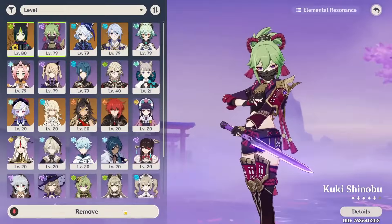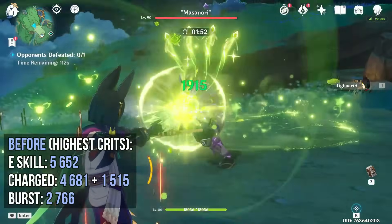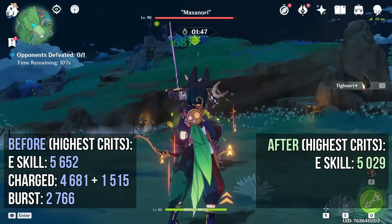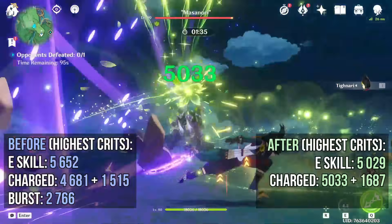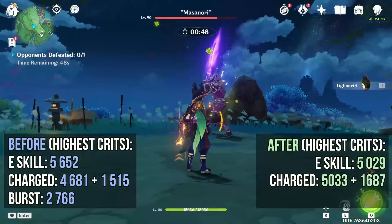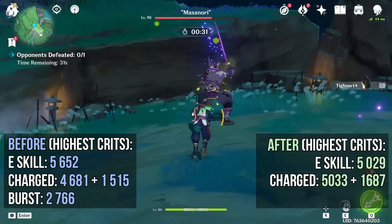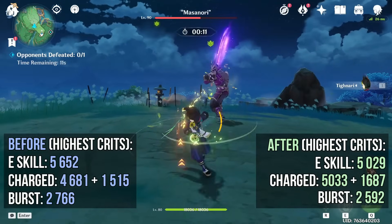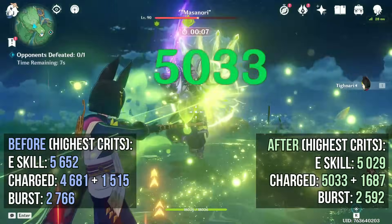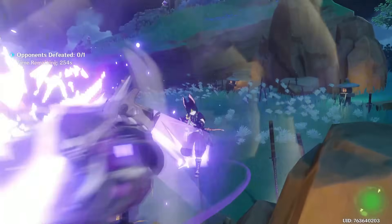Let's do the final damage test with Tighnari solo. E-skill — removing everyone from the team. Charged attacks hitting 5000. His E-skill again — doing 5000 on the charged attack at least. 5033 on the charged attack and then 1687 on the little projectile thingies. He crits sometimes, he doesn't others. This is why I want more crit rate on him — his E-skill does pretty good numbers especially with a full team and reactions.